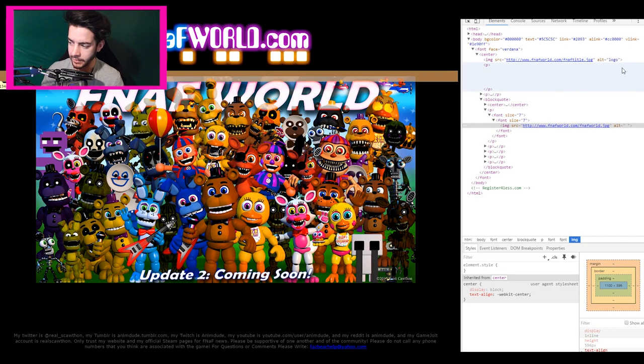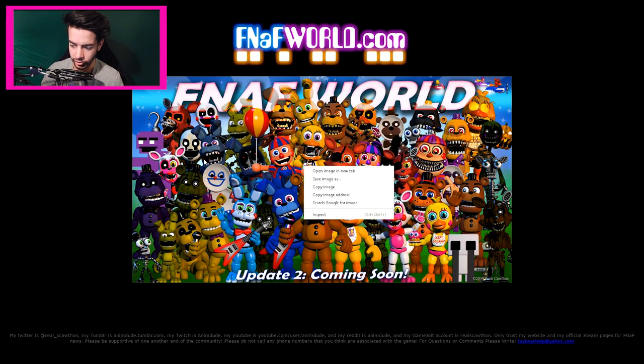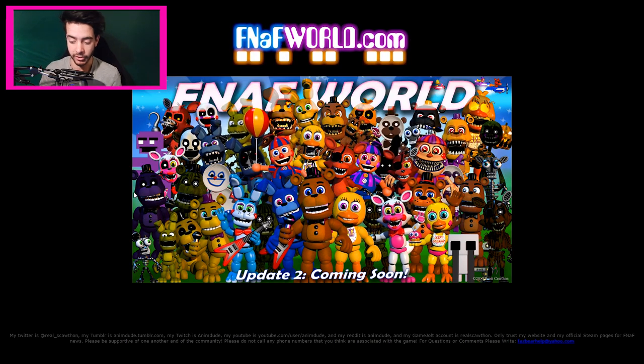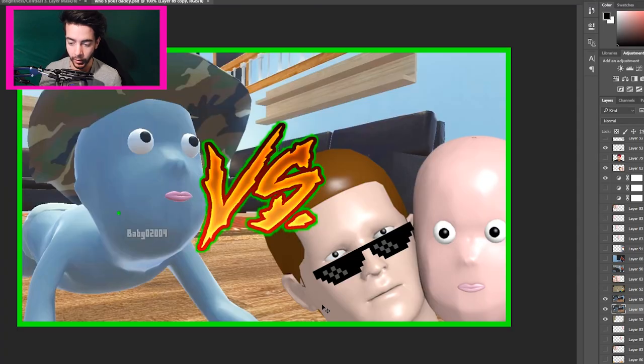Let's go ahead and inspect element, just in case Scottie Boy's hidden anything inside it. As we can see here, it doesn't look like anything is different. If you try and save it, it's going to be just FNAFworld.jpg — labeled as one there because I've already saved the image. Now let's go across to Photoshop real quick.